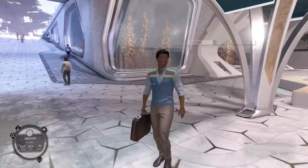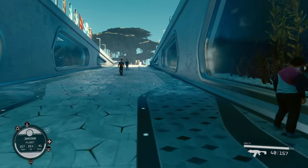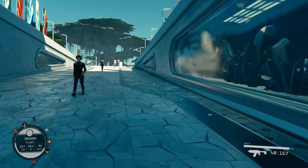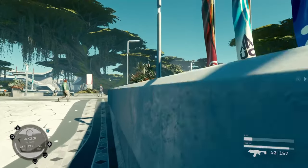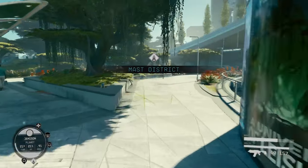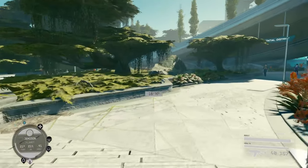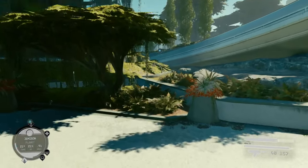It looks like a subway station under basically the capitol building for the planet. The water is quite aesthetically pleasing. New Atlantis relies on advanced hydroelectrics for most of its power. The jump pack didn't shoot me into the air or anything like that - I was just trying to jump up the wall there.